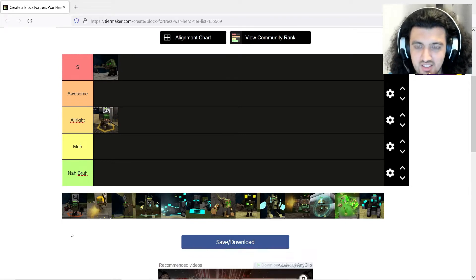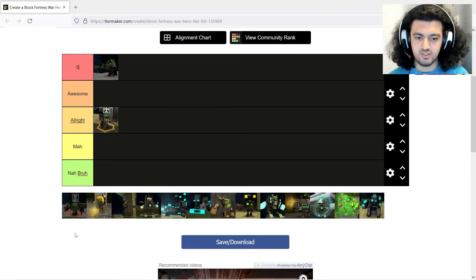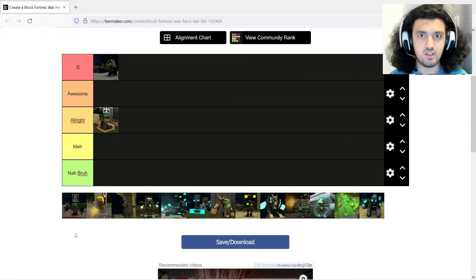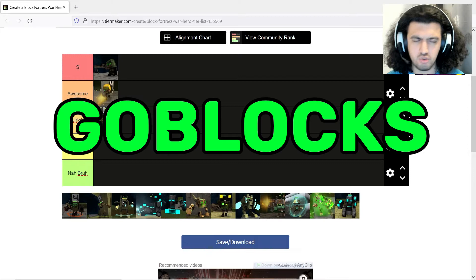Engineer has less HP than General but is quite overpowered as a defense tool — he can boost towers so well. I remember putting like 50 kills worth of towers and with him on top they get a good wrench bonus and increased damage. He also has a boost for repairing and can free-repair structures, which is great — if your barracks are in danger you can save them without spending minerals. I'm going to put him to awesome.